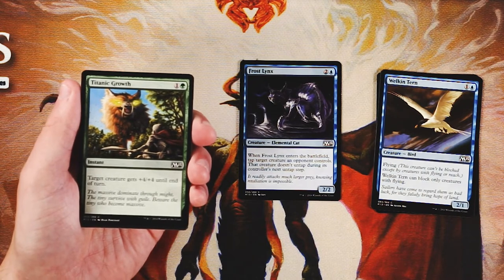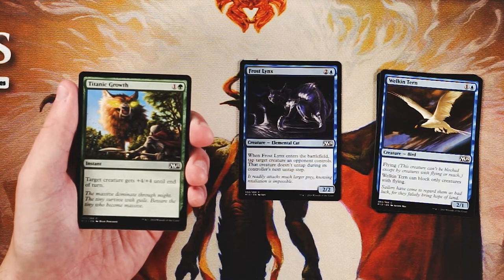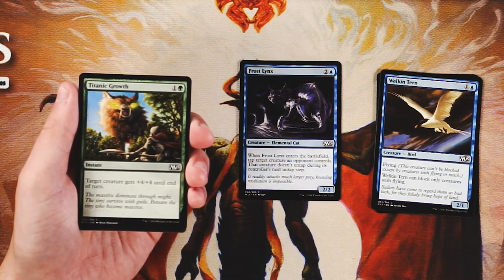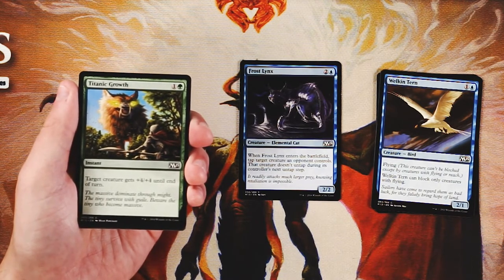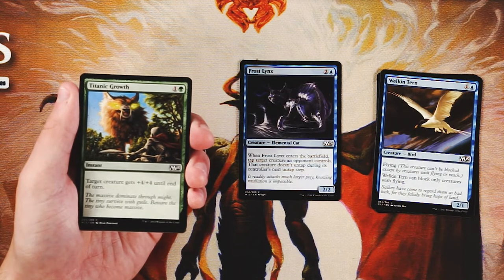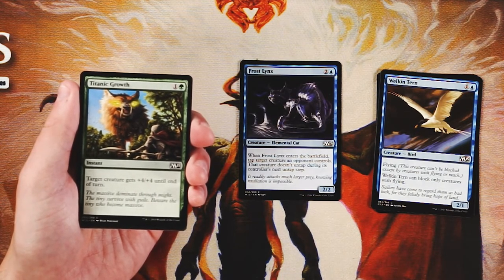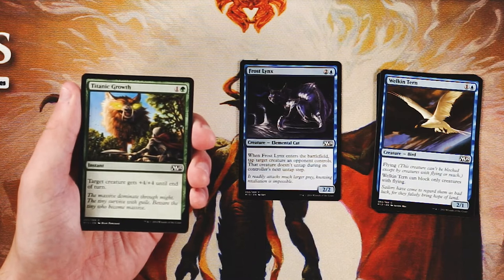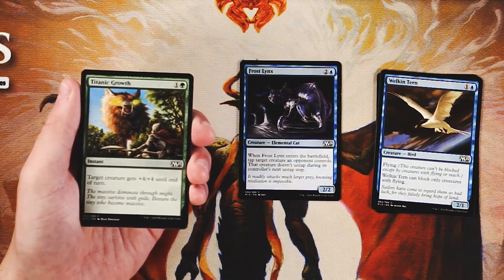If you're on turn four and have the choice of leaving up Titanic Growth or playing a four-drop, that's a decision based on board state, and I generally lean towards playing the four-drop. That means this card isn't as playable in as many situations as a one-mana combat trick. It's still a very powerful card, but I do like Frost Lynx better. This is a really solid combat trick if you're in green — definitely take it if you need something like that.